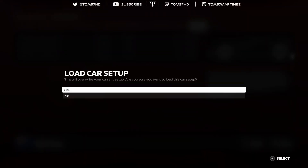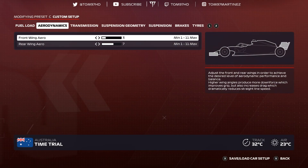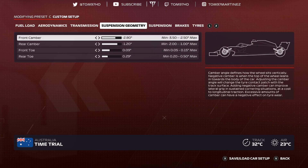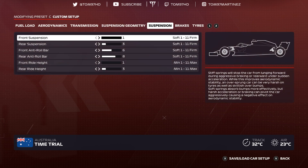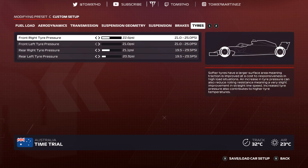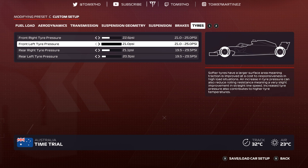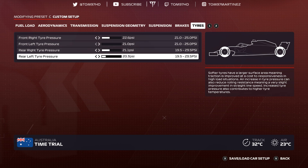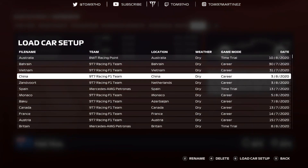Round four — Shanghai, China. Aerodynamics 3-7, transmission 65-55, suspension geometry negative 2.80 negative 1.20, 0-0-9-0-9-0-2-9, suspension 1-3-6-8-1-3, brakes 150. Tire pressures 22.6, 21.0 — the front left around China gets absolutely fried so that pressure is at the lowest possible — then 21.1 and 20.3.